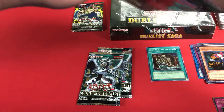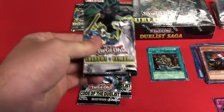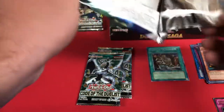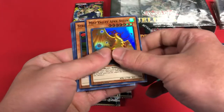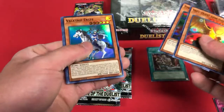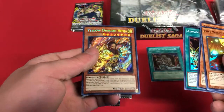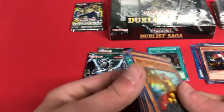Code of the Duelist was the introduction to Link Monsters, I believe. Not that I ever got into Links — I think it's a little too complicated in my personal opinion, but there are better players than me out there for sure. Mist Valley Apex Strike, Ninja Valkyrie, Advanced Dark, and we got Yellow Dragon Ninja — I don't understand why this is a dinosaur, but so be it.